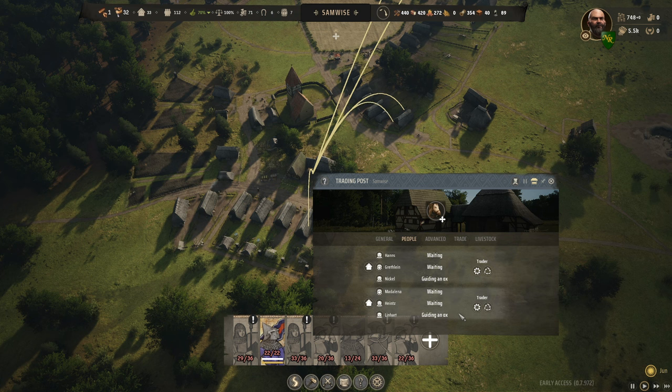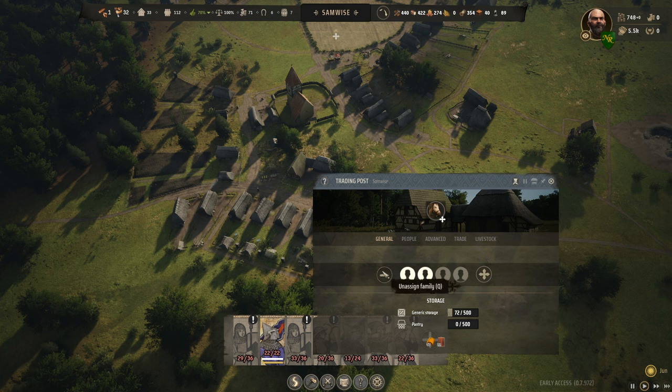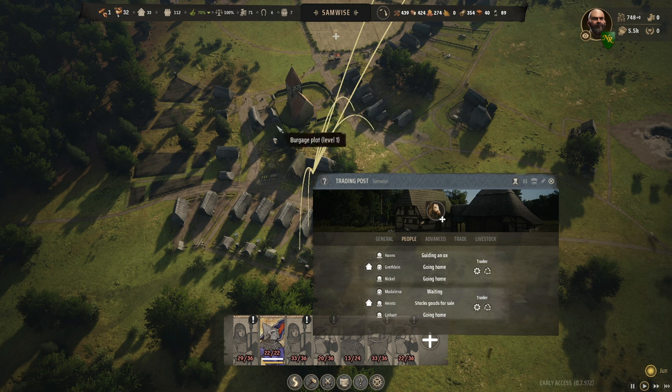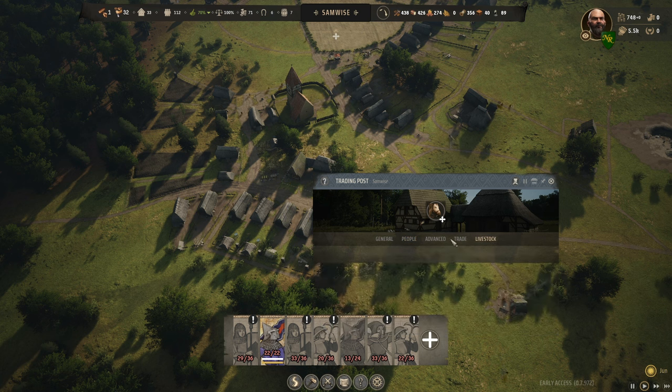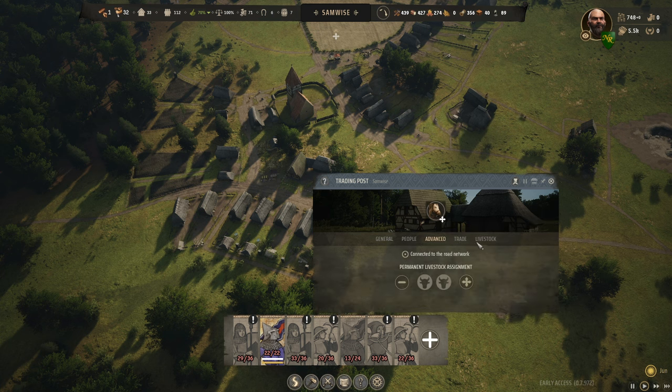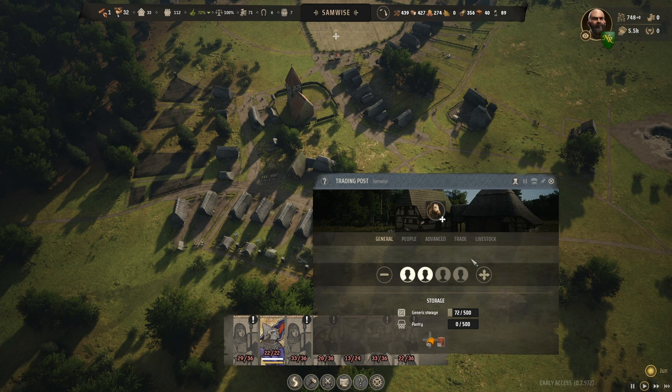We have twenty-two large shields. People are all waiting and guiding oxen — why are they not trading? That frustrates me. If I fire all of you and bring two back... people are now waiting. Going home, guiding an ox — because you had nothing to do you just volunteered to move logs around. Now someone is 'stocking goods for sale.' I want someone to say 'trading.' Do we have two horses over here? Why do we have no horses?